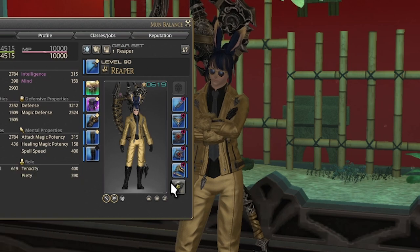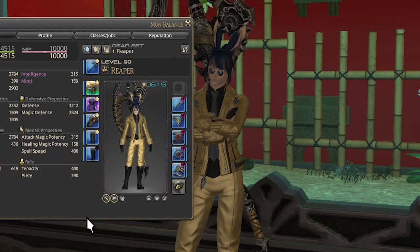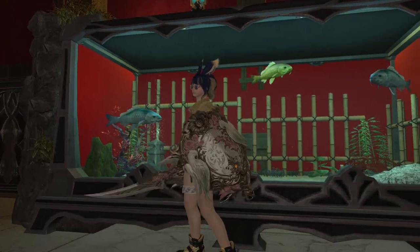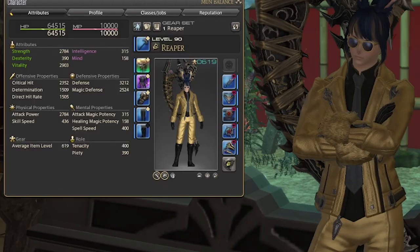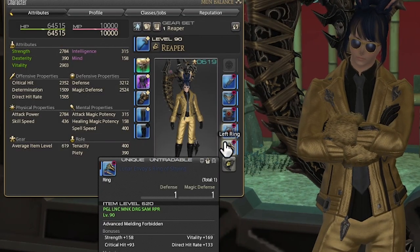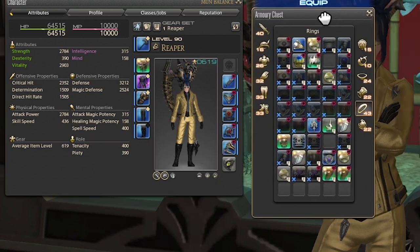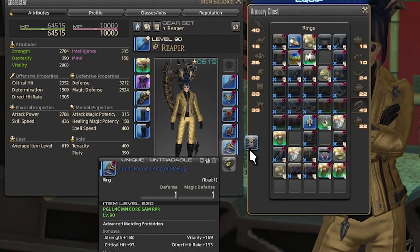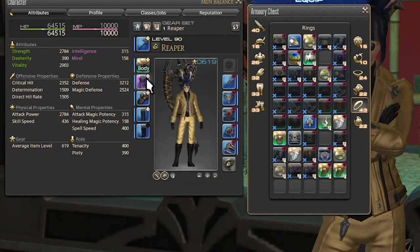Each character in FFXIV has 5 armor slots, 5 accessory slots, and a slot for their main and offhand weapon. Currently the only battle class that uses an offhand weapon is Paladin, and this is for their shields. Additionally, two accessory slots are both rings. You can usually wear two of the same ring unless that gear is marked as unique, then you can only ever hold one of it.